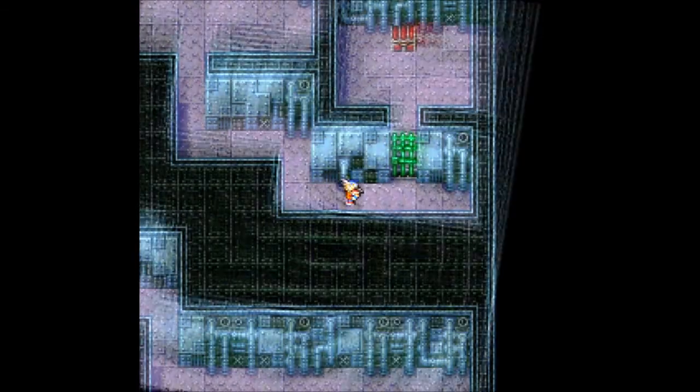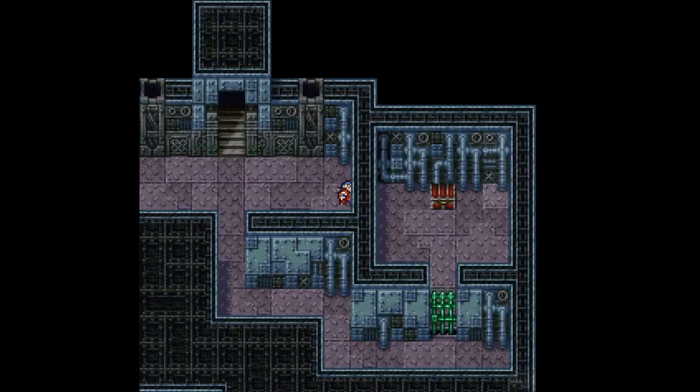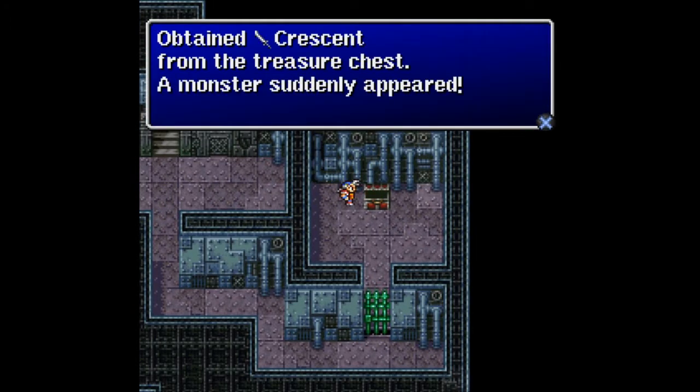The prison cell is empty. I want the treasure! But I can't get inside. Oh wait — I think there's a secret passage. Nice. And we get the crescent, and a fight.